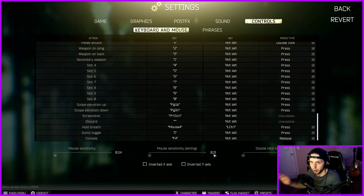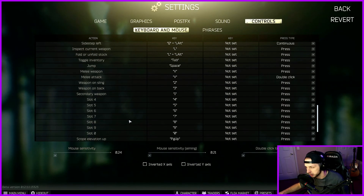Again, this is personal preference. Sensitivity is more of a subjective thing. You can use what I have as kind of a baseline and then go into an offline raid, get your settings dialed in and stuff like that. Same with the keybinds too. And then what my camera is blocking here is the double click timeout — I think it's set to 0.3 right now, and I think that's what it defaults to.